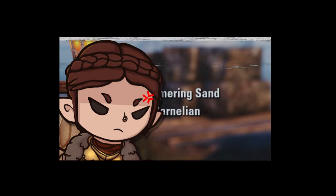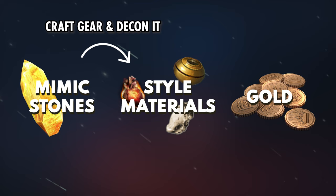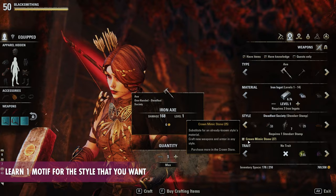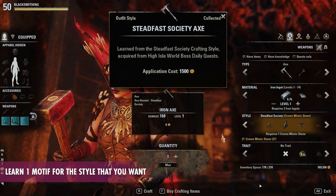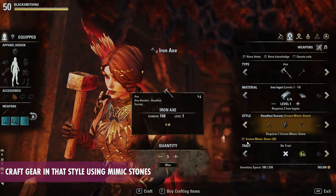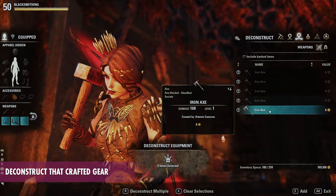Given all of this information, it becomes clear that a possible way to turn these bound Mimic Stones into gold is by converting them into tradable, expensive style materials, and then selling those style materials. To do this, you'll have to have learned at least one motif for the style whose style materials you'd like to earn. To refer back to our previous example, if I wanted a Stendar Stamp, I'd have to have at least learned one Steadfast Society motif. This way, I can go ahead and craft a piece of gear in the Steadfast Society style with my Mimic Stone and then deconstruct that piece of gear for a chance at receiving that style material. You can use the multi-craft function to speed up this conversion process.